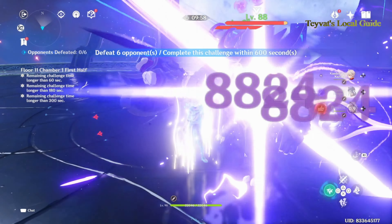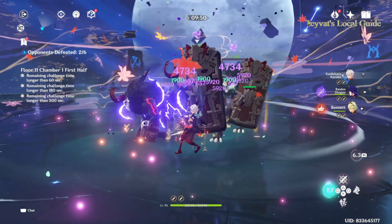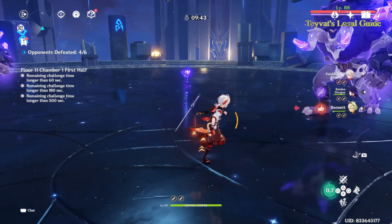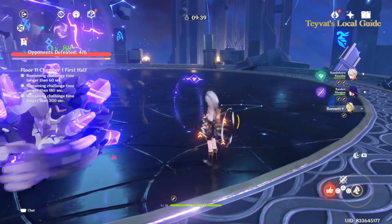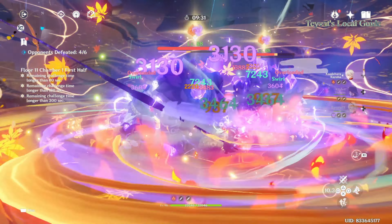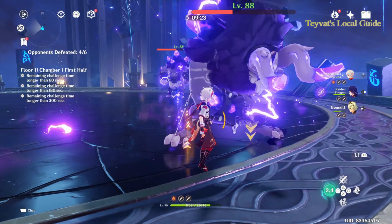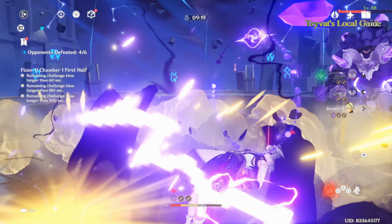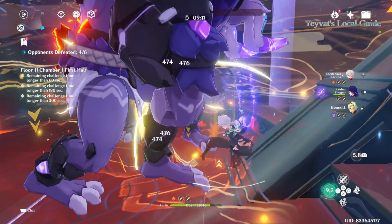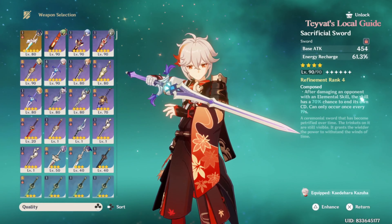Let me show you. His elemental burst was full before the previous one ended, and he used his elemental skill twice. His elemental burst is full again while the previous burst is still going on. The Sacrificial Sword makes him better — its main point is not energy recharge but elemental skill cooldown reset. Since you can use the elemental skill twice, that gives more damage and more energy recharge, and it only took 54 seconds to clear.